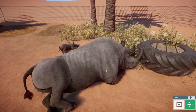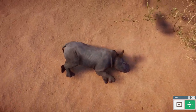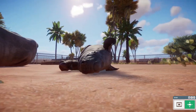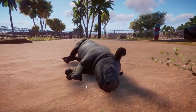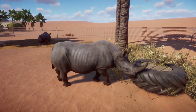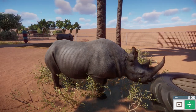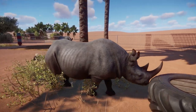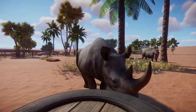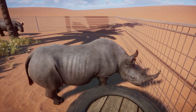Black rhinos in real life are actually a little more gray and on the lighter side, but this could also just be a color variation in-game. The baby is absolutely adorable with tiny little bumps on the head where the horns will be later. Comparing them to the white rhino in the game, they are quite different — the white rhino towers over them — so we have a smaller rhino variant here, and it's really cool to have them.